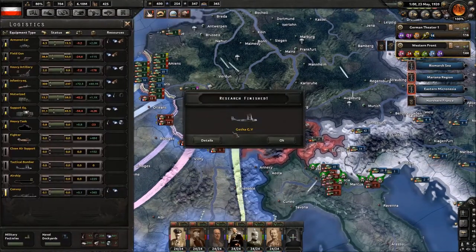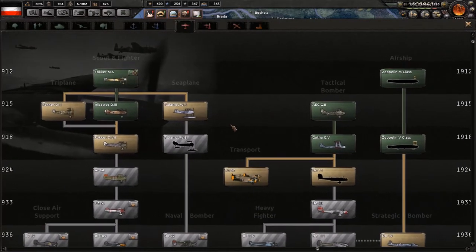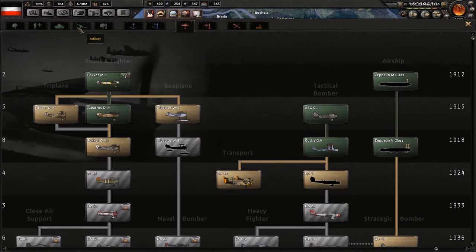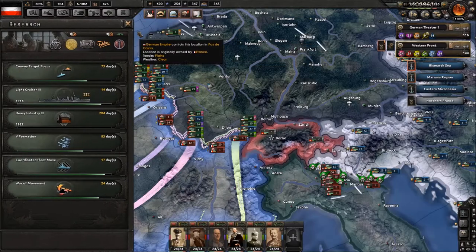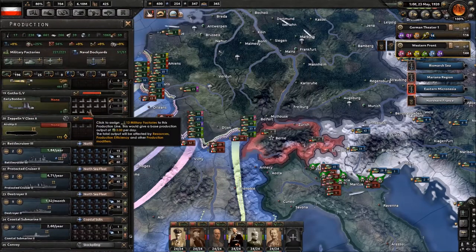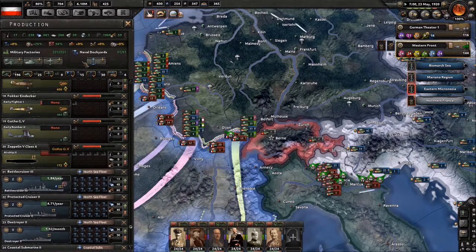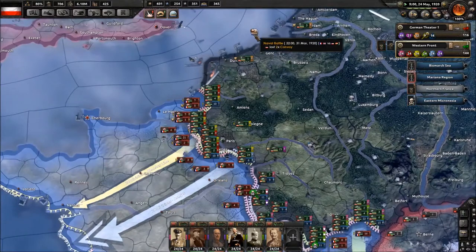Everyone is doing fine — we got the Gotha. I seriously think that the ahead-of-time penalty is worth it, so we're gonna do that — it's less than a year. There we go, the Gotha — good old plane, classic World War One bomber.